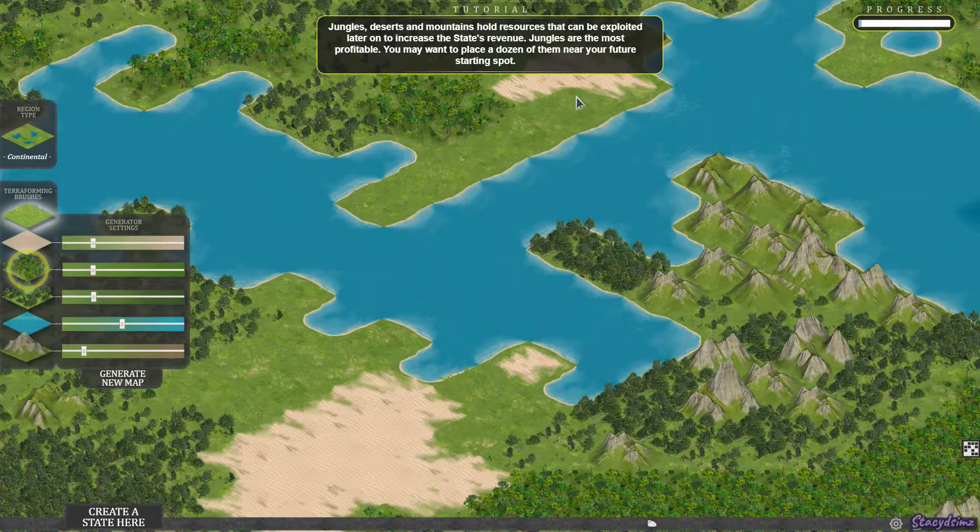Now it's asking you to place some jungle. It says jungles are the most profitable. You may want to place a dozen near them for your future starting spot. So we're going to place a few jungles until that message disappears.